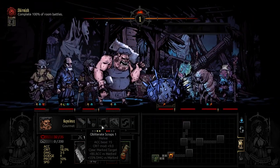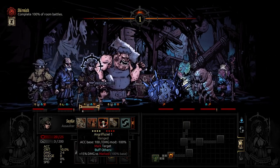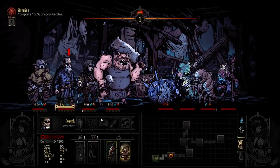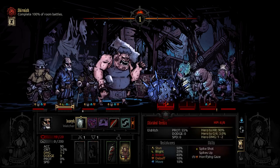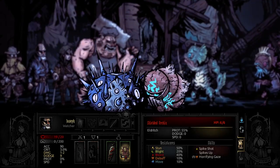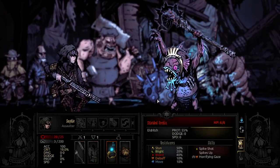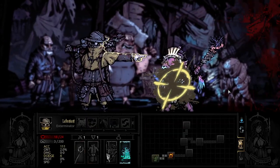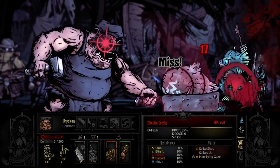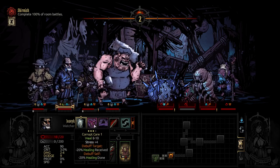Wrong skill, you dumbass. Dammit. I gotta deal with this thing. Alright, might as well just start marking. Exposing Edge, Rank 2 — that's got some reach, goes all the way to rank three. Mark you. Obliterate Scraps, buddy. God, that hit so hard. I love that move.